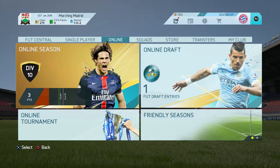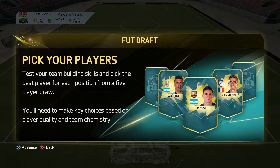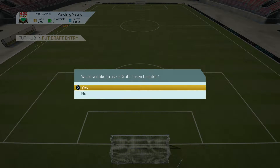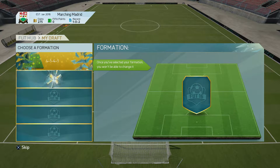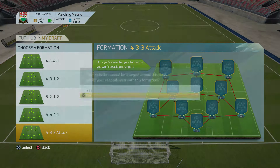So in this episode I've decided that I would like to do a FUT draft, because we have one draft token. So I'm gonna hop into the draft and we'll use our draft token. Yep, it's all the new stuff — we'll use the draft token to enter. Formations now — 4-3-3 attack. I don't really like any of the other formations. I like wingers, so I'm gonna go with 4-3-3 attack.